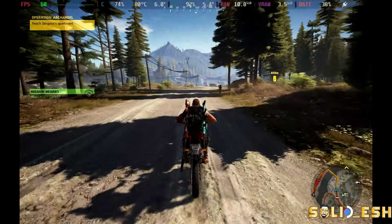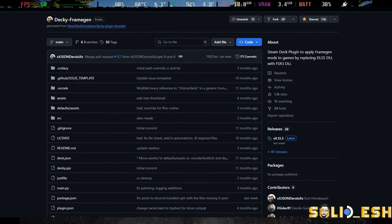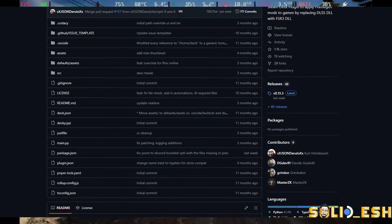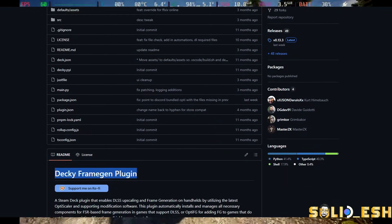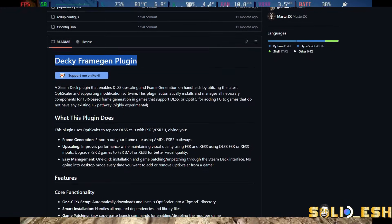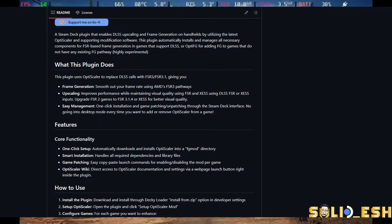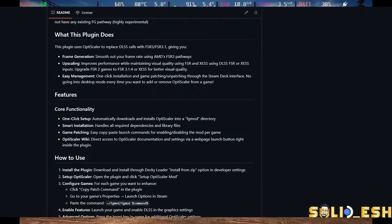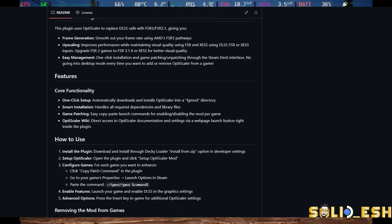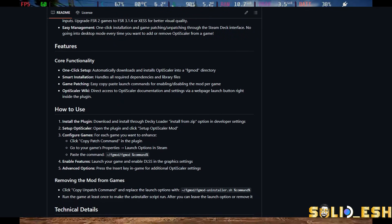Next, let's move on to Decky Framegen. It basically lets Steam Deck use features that normally work on NVIDIA GPUs — for example DLSS upscaling, NVIDIA frame generation, Reflex low latency — by automatically installing a mod called OptiScaler. It can replace native upscalers, create a passthrough, and even enable FSR4 in games and devices like Steam Deck that don't officially support it.